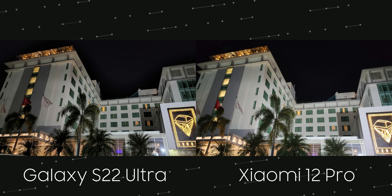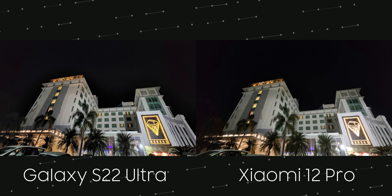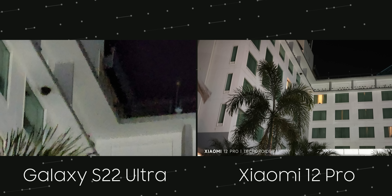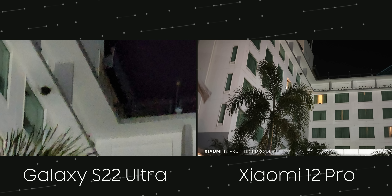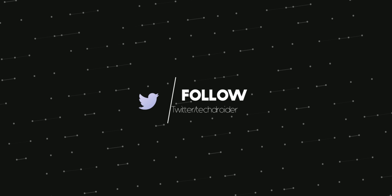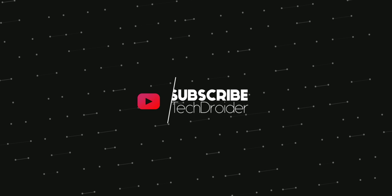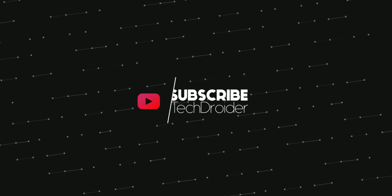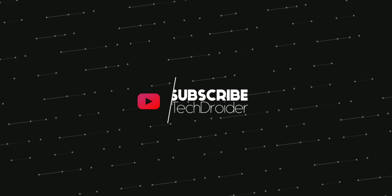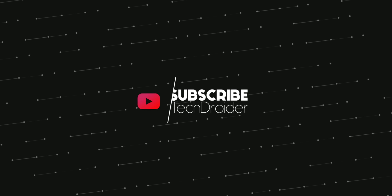Now some images I shot using both these devices. Both have done an amazing job with daylight images — colors, dynamic range, white balance, and contrast are perfect on both. However, Xiaomi can only do a max 2x zoom, which is nowhere near the 3x and 10x zoom of the Samsung Galaxy S22 Ultra. Indoor shots were great on both in terms of color accuracy and details.